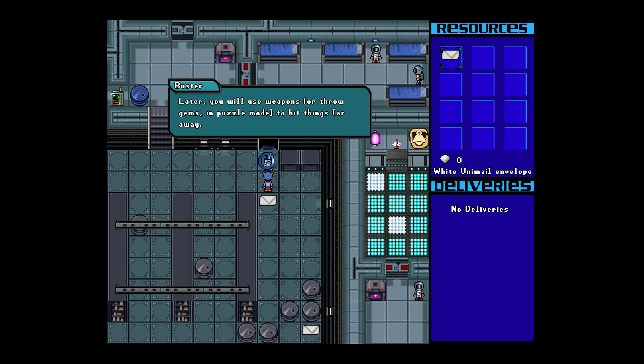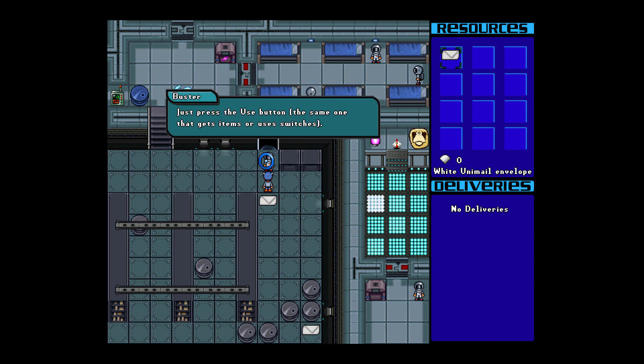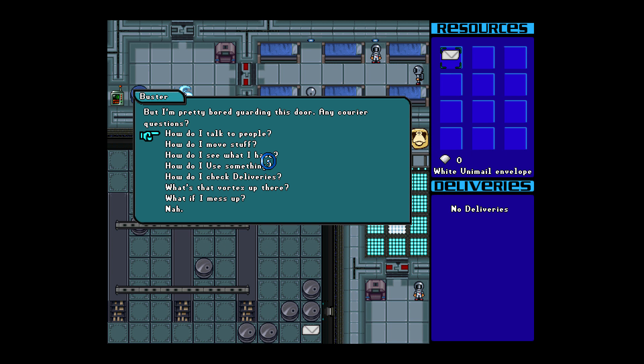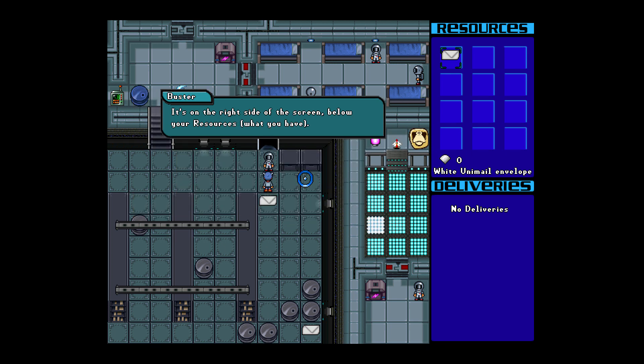Later, you will use weapons to hit things far away. Just press the use button. Once you get a weapon, select it in the resources area to equip it. It's on the right side of the screen, below your resources.